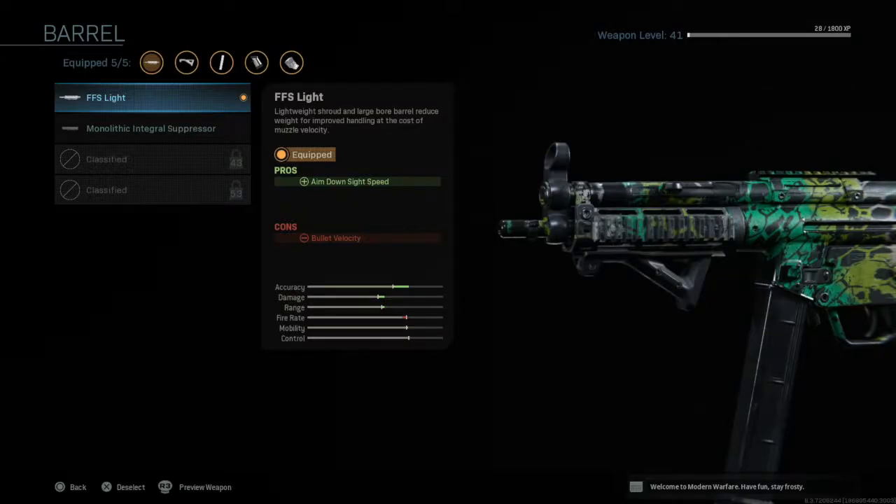On the barrel we have the FFS light attachment. I don't see the need for suppressors in this game as the minimap doesn't work exactly like it used to, so people aren't really observing where your gunfire is coming from. This increases the aim down sight speed in exchange for bullet velocity. Aim down sight speed is incredibly useful and important in this game — the time to kill is incredibly fast, and being able to get those sights up before your opponent is going to be the difference between winning and losing gunfights.